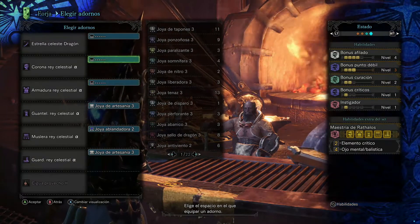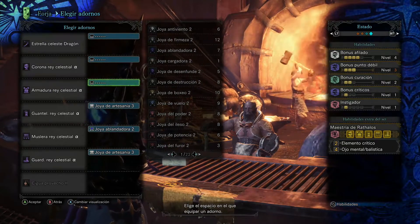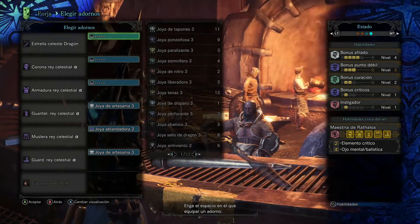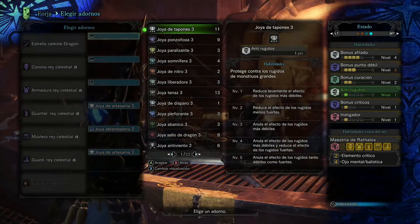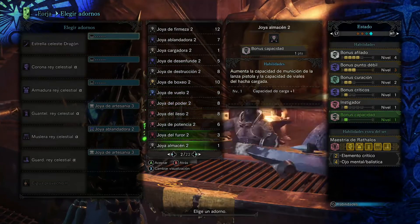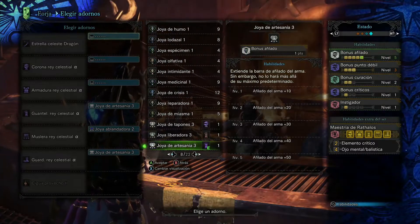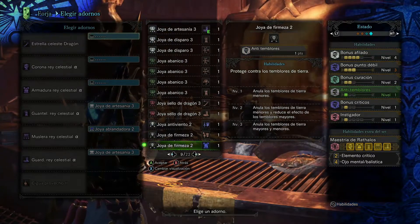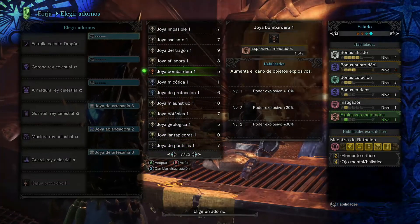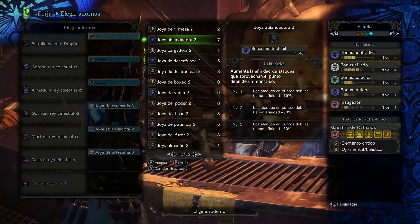¿Qué se puede hacer en esta armadura? Poca cosa. Meterle otra más de afilado y meterle bonus crítico. No se puede hacer mucha cosa, la verdad. Si tenéis tres de artesano, pues ponerle tres de artesano y así tendréis el bonus afilado nivel 1 para aprovechar la armadura. Siempre son mejores las armaduras mixtas. Como tiene mucha afinidad, yo le pondría el crítico a tope también.